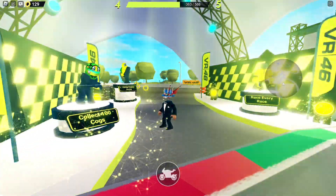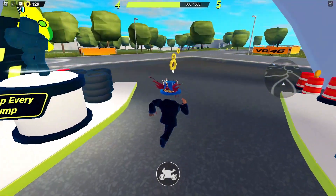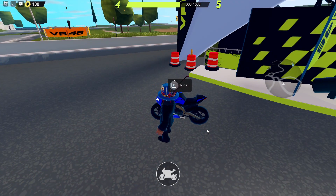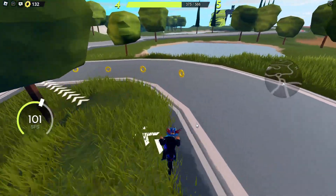I'm going to show you how to get this helmet. To get it, you must collect 100 cogs. These are cogs — you get on your motorbike, spawn it, click on E-ride, and then simply drive and collect them.